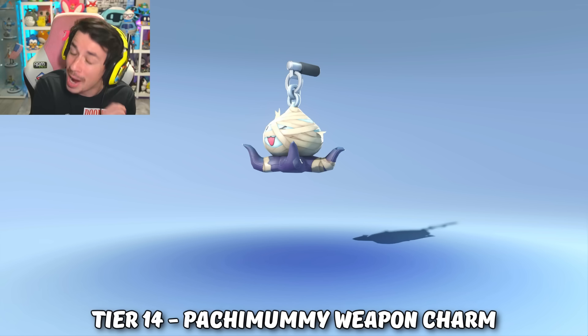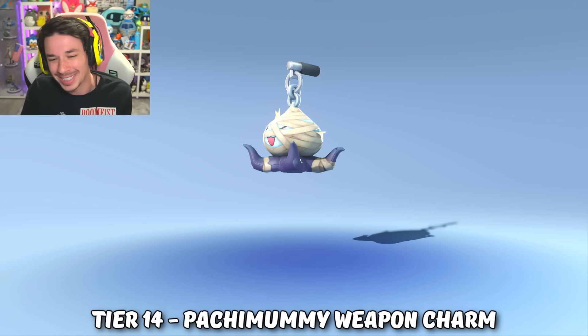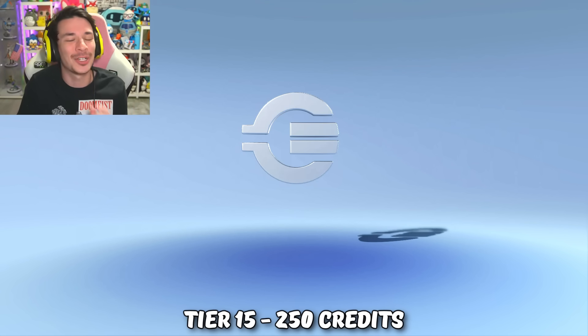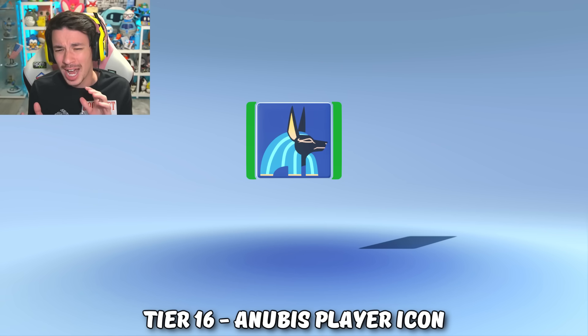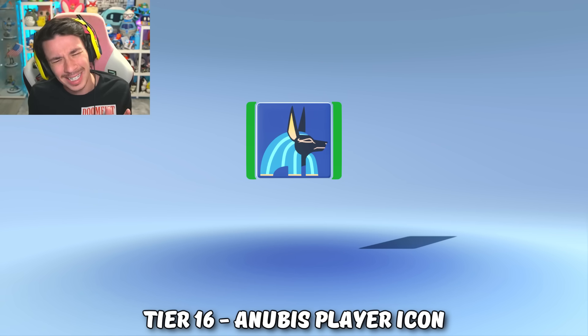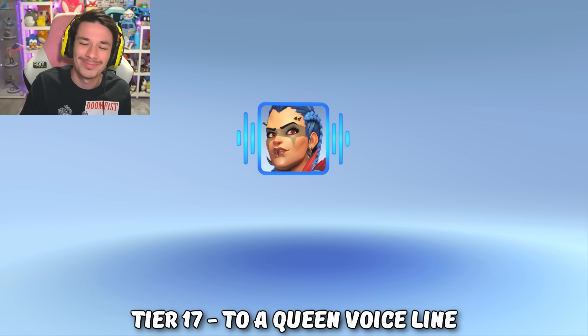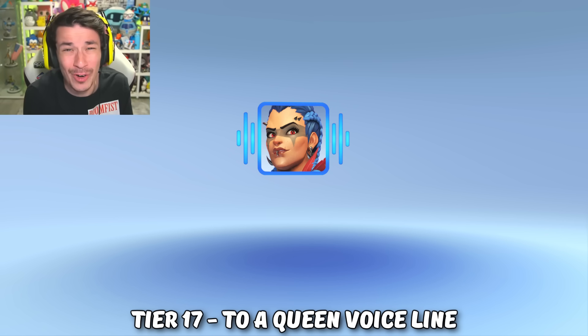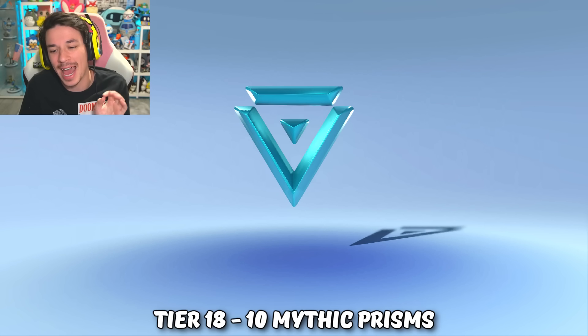At tier 14 we got the Pachimari weapon charm — I always love the Pachimari weapon charm, and this time he's a cute little mummy. We get another 250 Overwatch 1 credits at tier 15. At tier 16 we get the Anubis player card. Then at tier 17 we get a Junker Queen voice line: 'What's a god to a queen?' Oh, that's a fire voice line — you gotta equip that when you use Zeus, you just gotta.